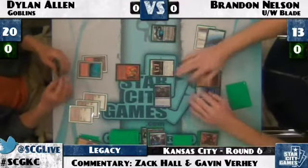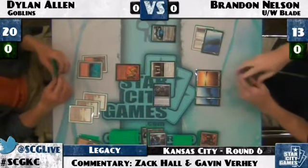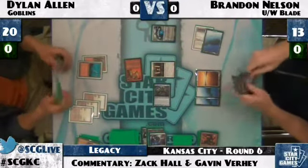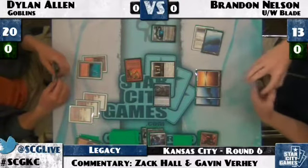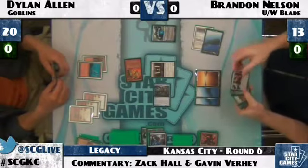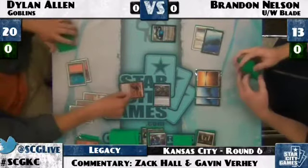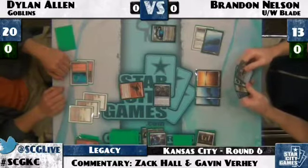Dylan plays another Revised Mountain, gripping just two cards — a little low on options. He'll attack Jace. Brandon is fingering the Swords in his hand but decides to block, knowing he can Hardcast that Batterskull. There's Mog War Marshal — hardly a threat for a Batterskull.